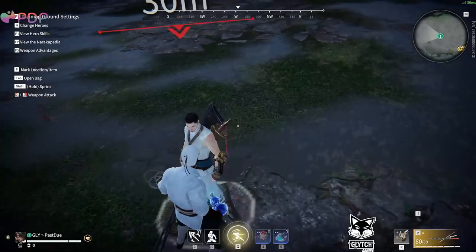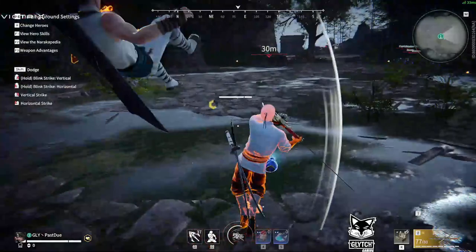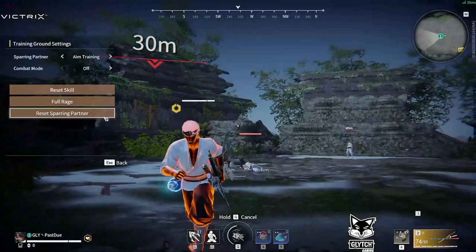Most Tarkas, when they lose neutral, they pop their ult, and they just double shift, and they hope this elbow lands, so they can get an infinite.